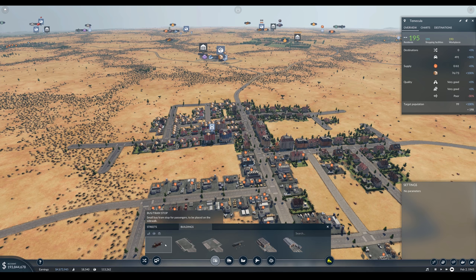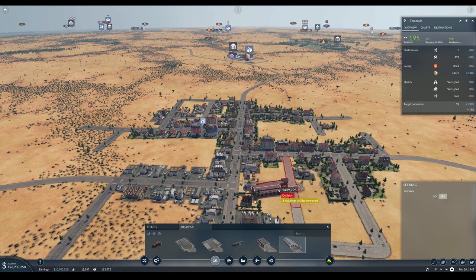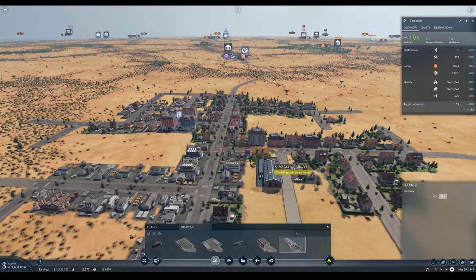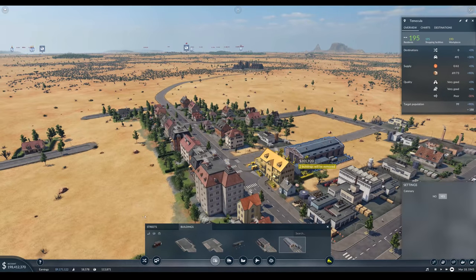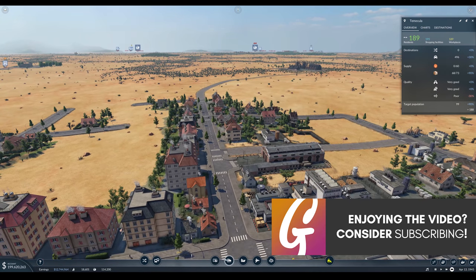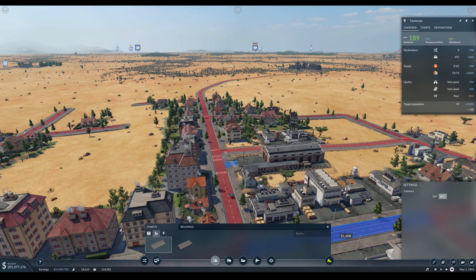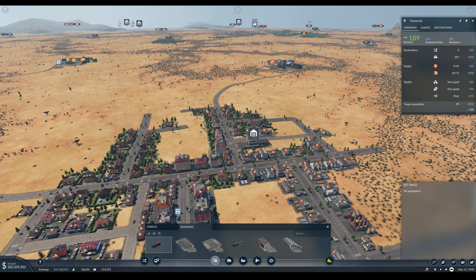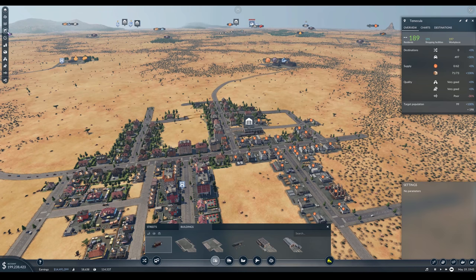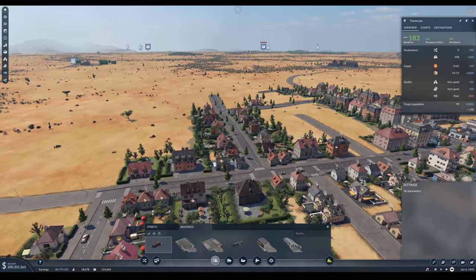Let's go to buildings - we need a tram depot. We could put it here; we'd maybe just lose that little house, wouldn't be horrific - though we'd lose two houses. There we go - too much curvature... how about there? Perfect. Then we want to get some streets with tram track, which is going to be electric. Let's put stations in first - residential, commercial, industrial.